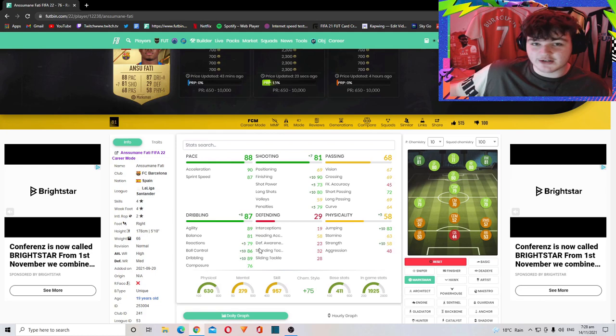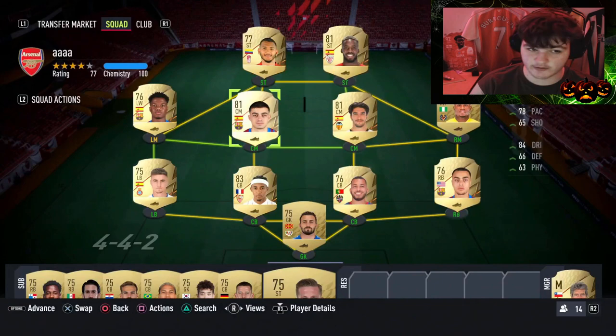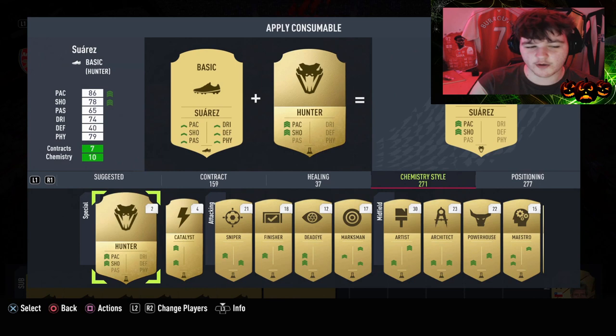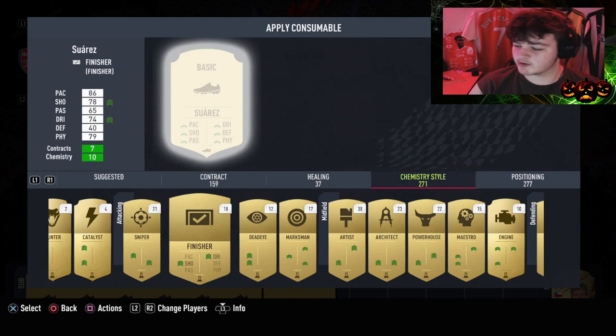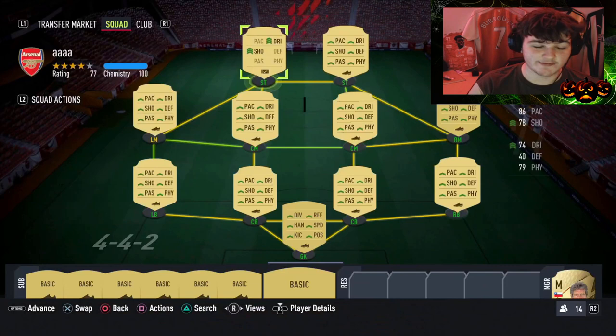Basically, chemistry styles can significantly make your players feel better in-game. You don't have to go out and buy Hunters for 5,000 coins or Shadows for 5,000 coins — just search your club, you might have some lying around. I'd personally keep the Hunters and Shadows for your main players. Just chuck a Finisher on the others — any chemistry style is better than basic. The Finisher in-game puts him up to 98 finishing, 88 shot power, plus 10 agility, plus 5 balance, and plus 15 dribbling. So tip number two: chemistry styles can significantly help you out.